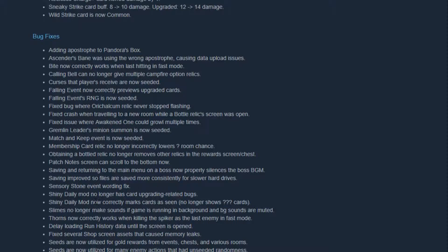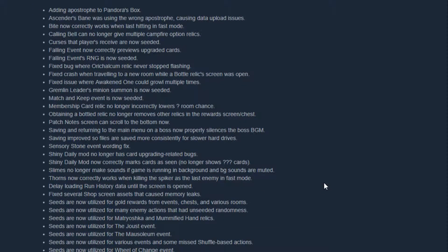Sensory Stone event warding fixed. Shiny daily mod no longer has card upgrading related bugs. Shiny daily mod now correctly boxes cards. Thorns now correctly works when killing the Spiker as the last enemy in fast mode. Delay loading run history data until the screen is open. Fixed several shop screen assets that caused a memory leak — that was happening to me once or twice.